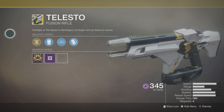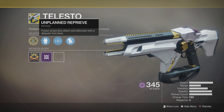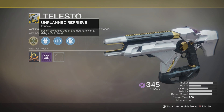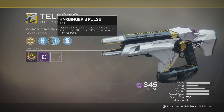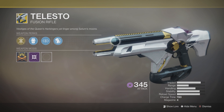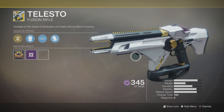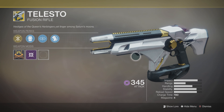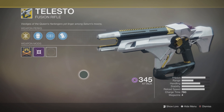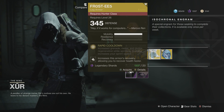The weapon this week is the Telesto. It has Unplanned Reprieve — fusion projectiles attach and detonate with a delayed void blast. It also has Projection Fuse, Hard Bringer's Pulse, and Polymer Grip. This weapon is absolutely incredible — you can attach bullets to walls and bait people out, make them chase you and then explode them. It's a very nice fusion rifle that does a lot of damage.